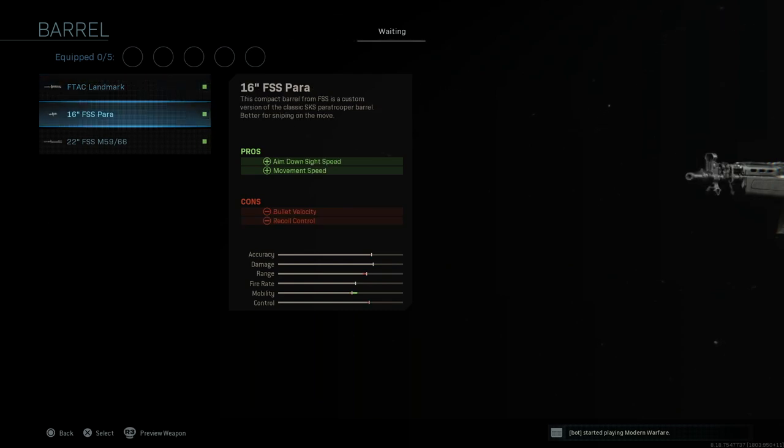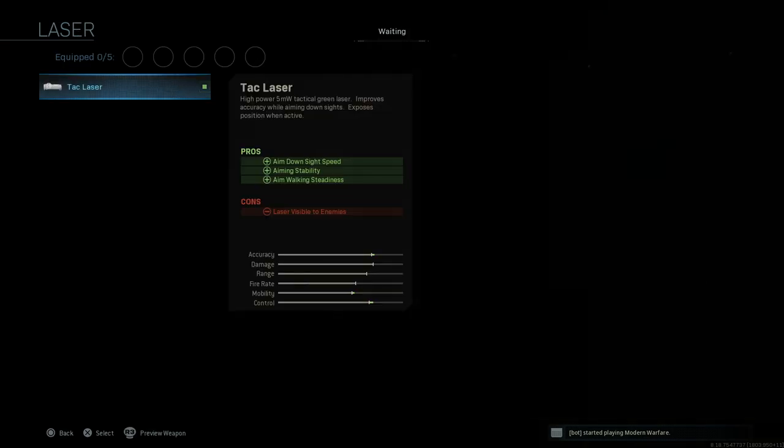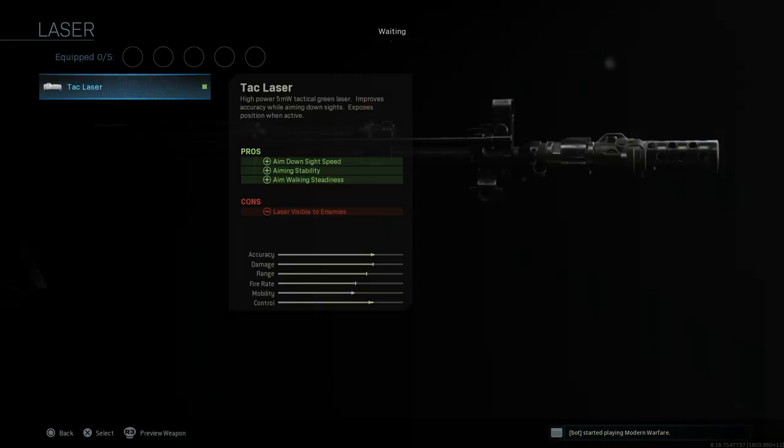We've got 3 barrels: the F-TAC Landmark, the 16 inch FSS Para, and the 22 FSS M59-66. For lasers we have just one — the TAC laser.